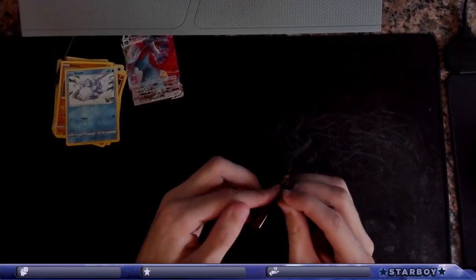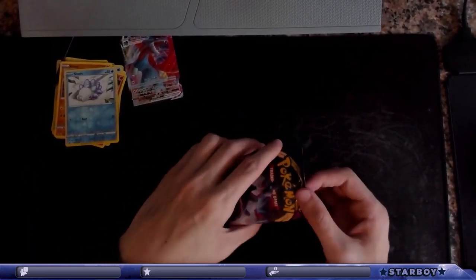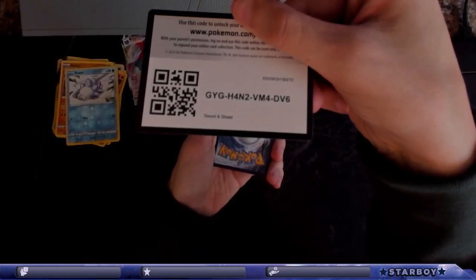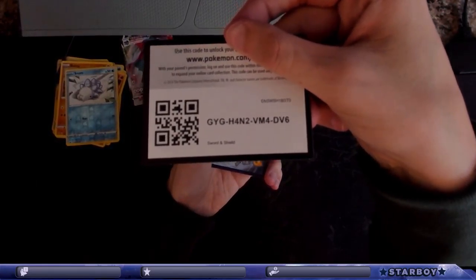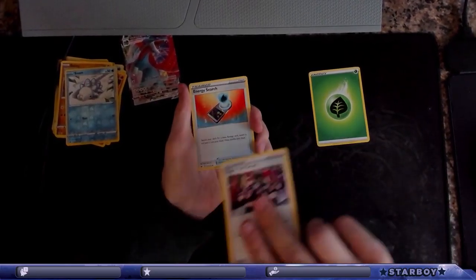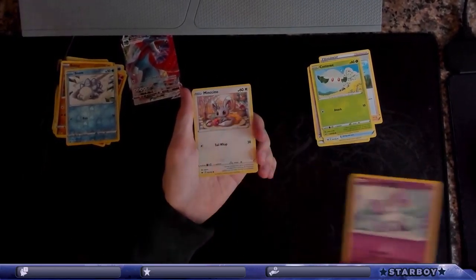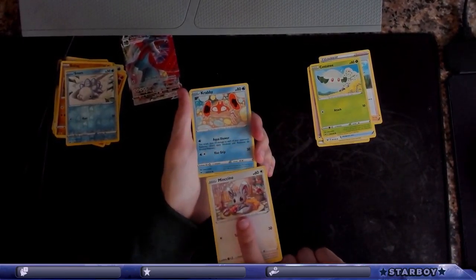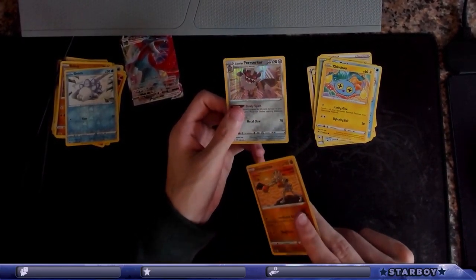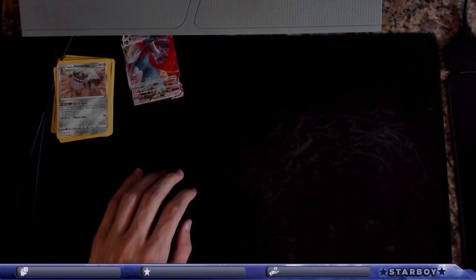I wonder if that holographic is worth a lot. Last Sword and Shield pack — can you give me just a holographic on this one? We get a hollow on this one hopefully. There's the code. Grass Energy, Team Yell Grunt, Energy Search, Cufant, Galarian Ponyta — I'm gonna put that with my Rapid Dash, I like having both of those. Crabrawler, reverse holo Hitmonchan, and then a holographic Galarian Perrserker. I love a Pazooki.